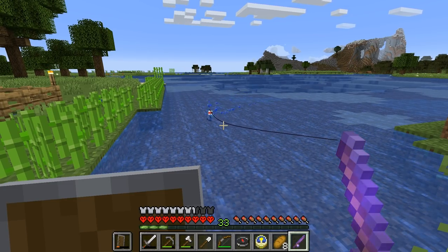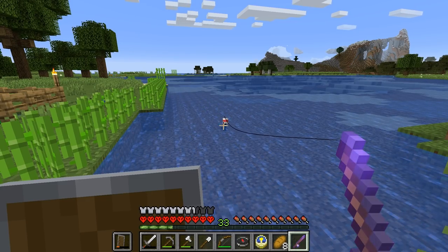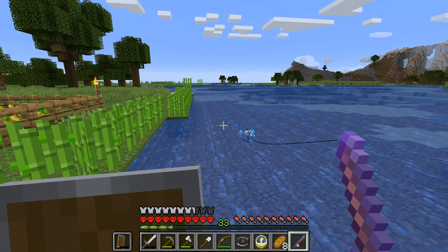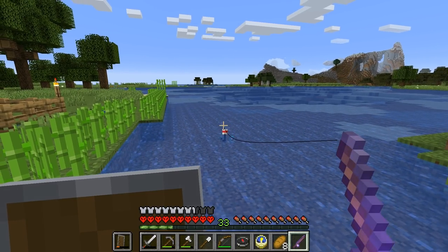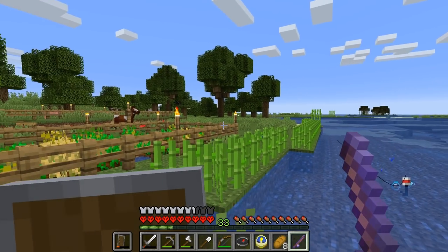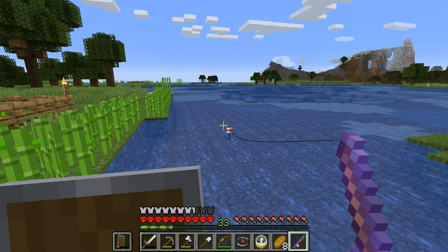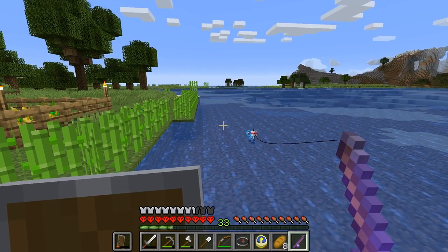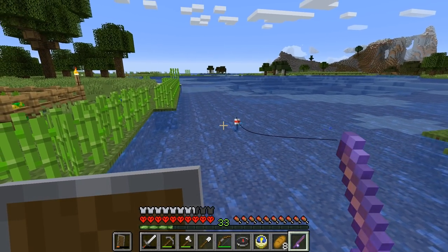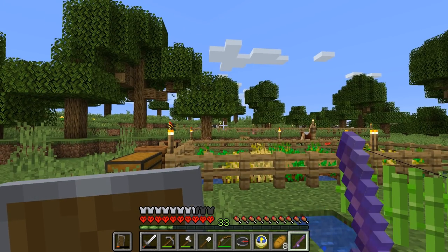By the way, pufferfish — if you're exploring the ocean biomes, they're dangerous. They will deal damage to you if you get too close to them, and they'll poison you. And the poison is not good. You don't want to get poisoned by pufferfish. In normal mode it doesn't hurt too much with awesome armour, but in hard mode with iron it might hurt a fair bit. Should probably work on making a banner at some point — that's why I got the red sheep.